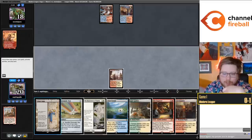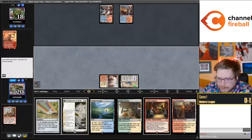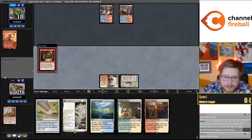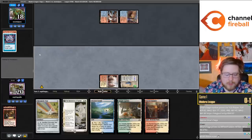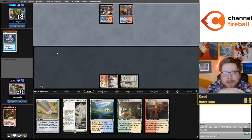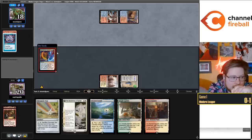Potentially Mardu where you're more in on Unearth and you can play Goblin Engineer, maybe more than just one Dragon Engine, and Scrapwork Mutt as a way to facilitate the more Unearth-focused game plan. I've had a little bit of a harder time hammering that out. Another thing you could do is play Aether Vial with Scrapwork Mutt, Dragon Engine, Seasoned Pyromancer - Unearth could be an interesting engine. But then you're kind of light on good interaction and your clock is really slow.